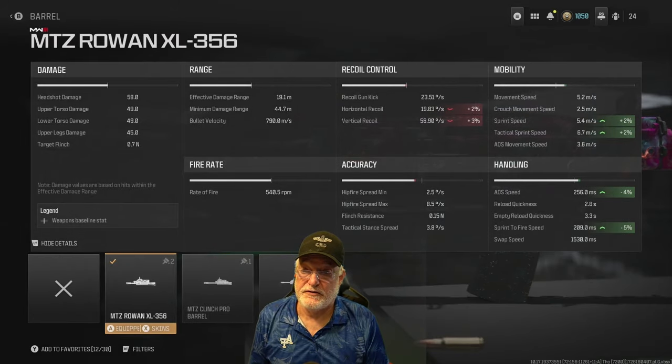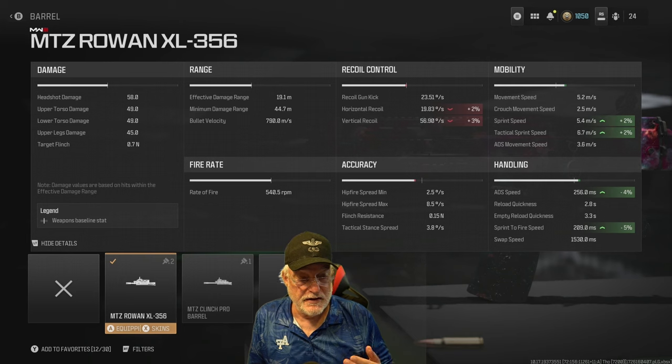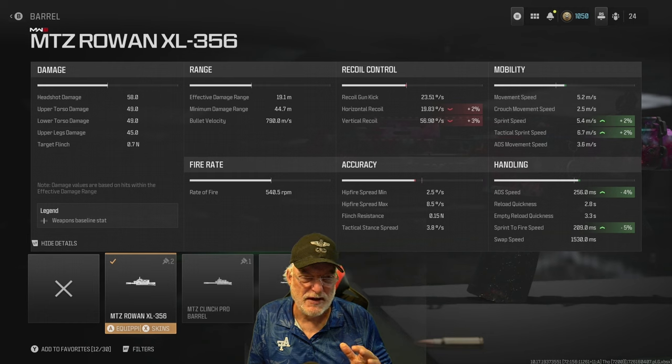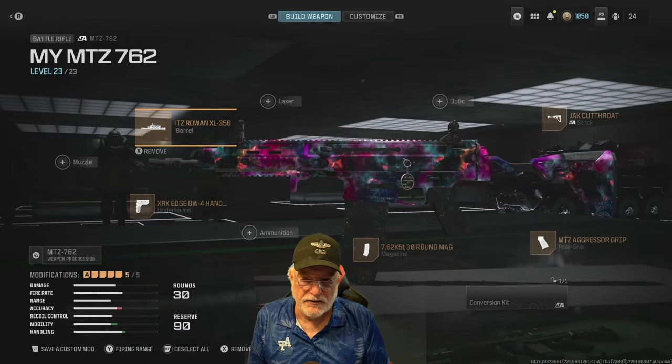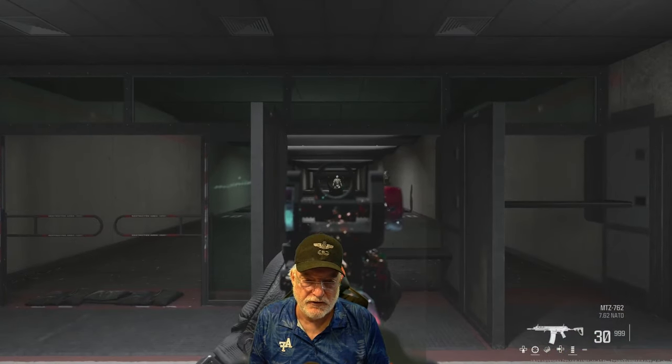The MTZ Rowan XL 356 barrel helps again with ADS and sprint to fire. It doesn't help my ADS movement speed, but sprint speed and tactical sprint speed in very minor ways. It does impact the recoil, but I didn't have a lot of recoil with this weapon. And speaking of recoil, let's go to the shooting range and have a quick look.